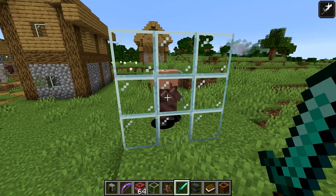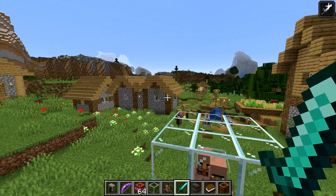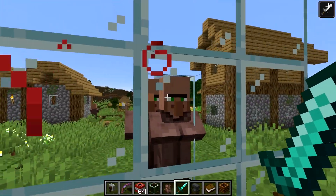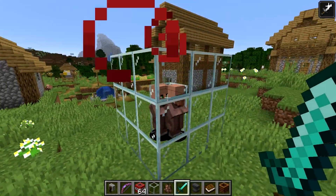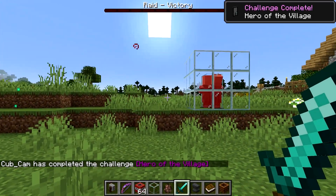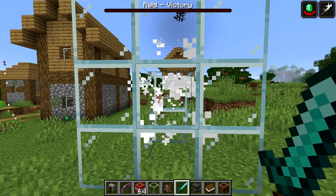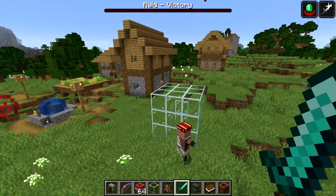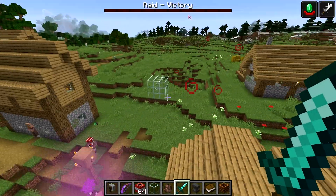Next we have MC-147013 — villagers can be hit by their own fireworks. Basically, if you defeat a raid and the villagers start to shoot off fireworks, they'll check if there's a solid block above them, but if it happens to be a transparent block like glass, they can shoot off fireworks and damage themselves. Let me start a raid — and yep, you can see right here the problem: the villagers killed themselves with fireworks. That might need to be fixed, especially if you had a player-built structure with glass and villagers inside a building — it would be kind of annoying if the villagers harmed themselves.